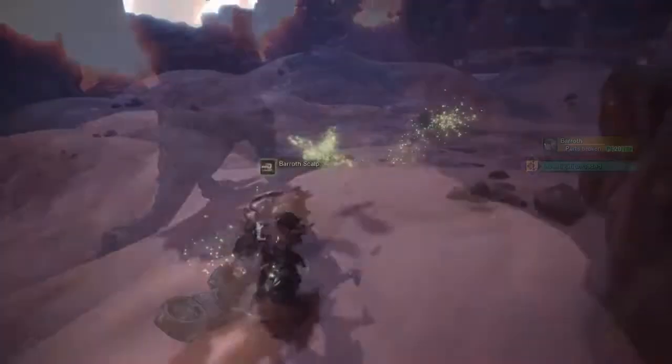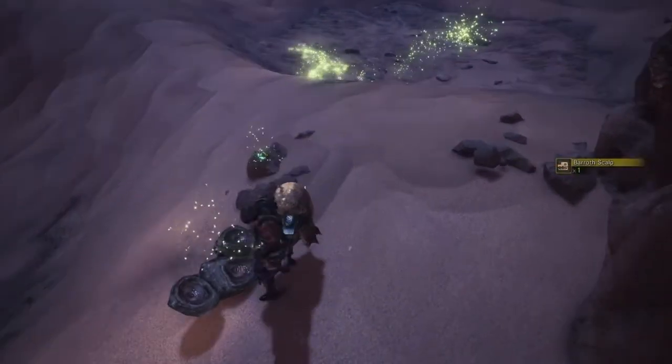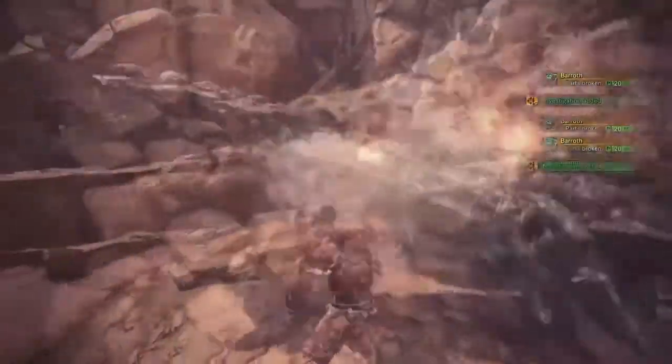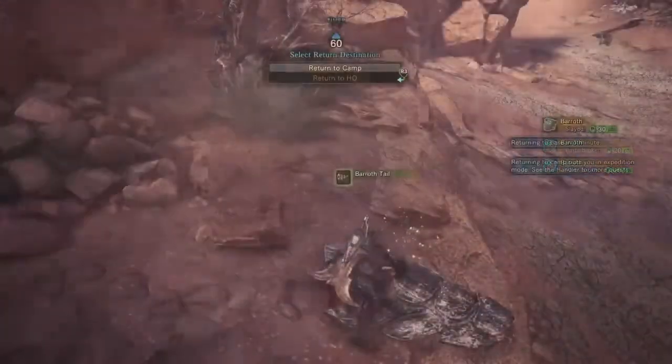The scalp can also be collected off the ground to bring back to the smithy. The Barroth's tail can also be severed, limiting its attacks. However, before you start cutting, all the mud on the tail must be removed. Like most tails, it can be picked up and taken back to base.